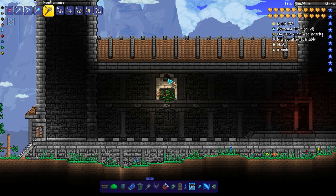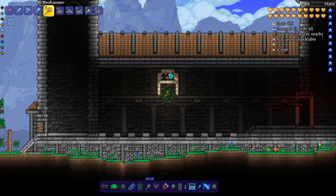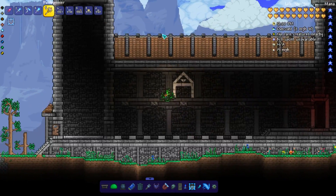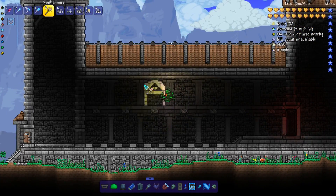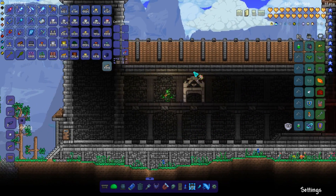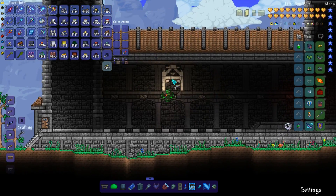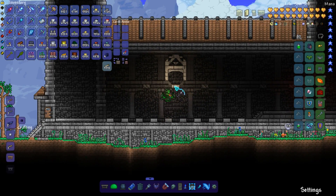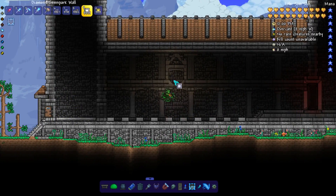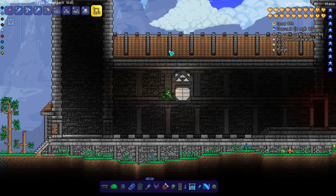For the window frame, I'm using white painted sandstone slab which will be actuated, and then the windows themselves are going to be white painted gem spark blocks. I'll be alternating the topaz and the diamond gem spark. The light from the diamond gem spark kind of overrides the light from the topaz one, so everything appears white in terms of light. But since I'm alternating the topaz and the diamond, we get these clear lines in between each of the panes of the windows.